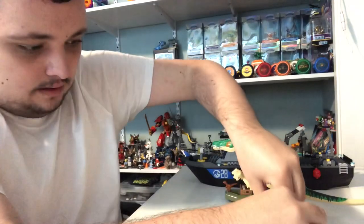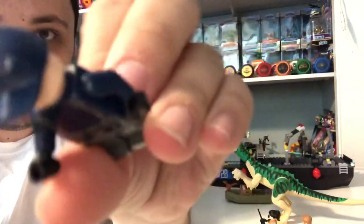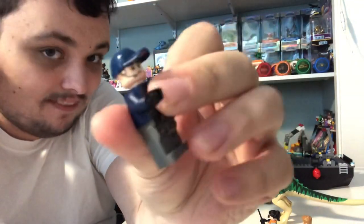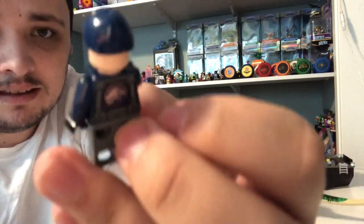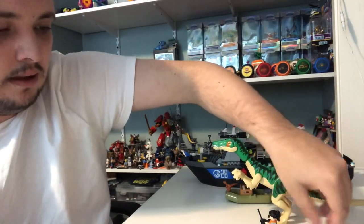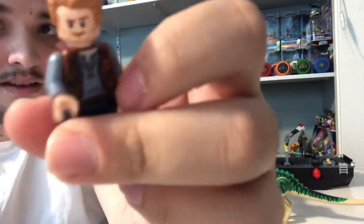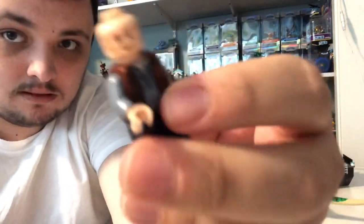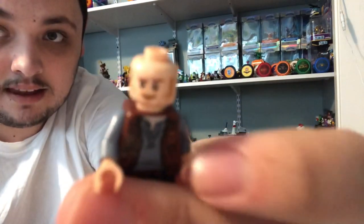She also has two face expressions: her calm face and her scared face. And now, for the Jurassic World characters — we got a guard right here who drives the boat. He's got an earpiece, printing right there, and he only has one face. He's got a hat on, and he's got a Jurassic World logo right on the back, and some other printings on him. And finally, we got Owen Grady from Fallen Kingdom. He's got his usual look — his Fallen Kingdom vest, shirt, and pants. He's got his happy face and his mad face.